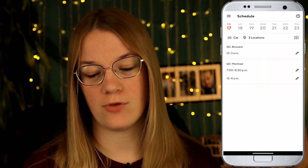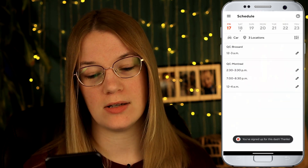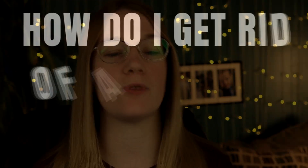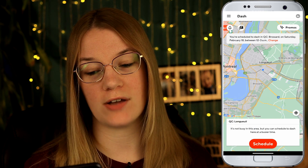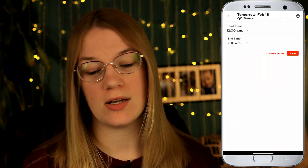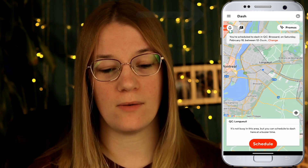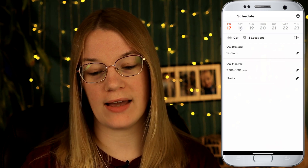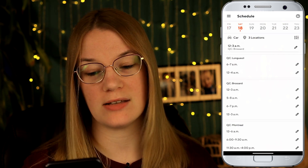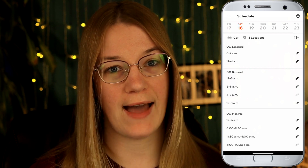For today for Brossard I'm going to schedule the 12 to 3 a.m. slot. I'll click the pencil and then click Create. To get rid of a schedule, you can click Change and either modify your end time or start time, or click Delete Dash. Another method: on the far left-hand side click the three lines, go to Schedule, click the pencil on the relevant entry, and click Delete Dash. You can do it from the main screen or from the Schedule section — either works.